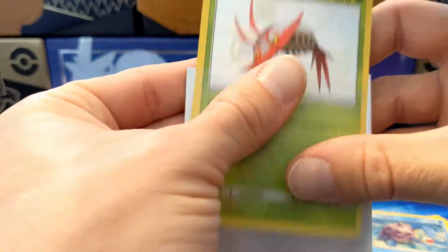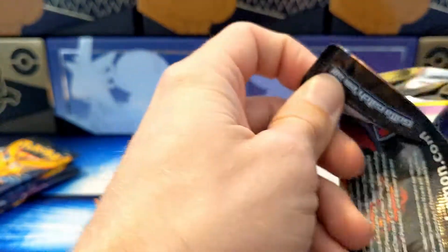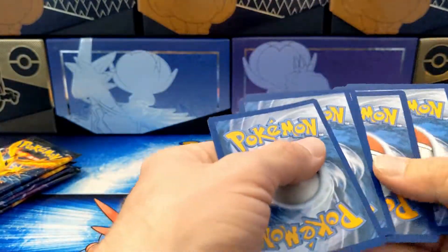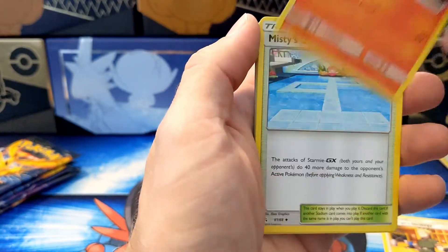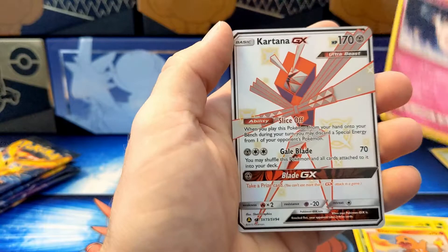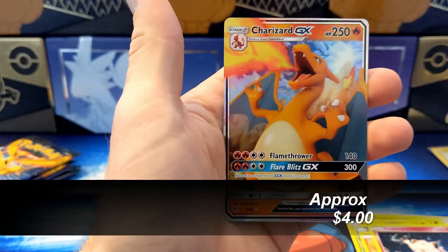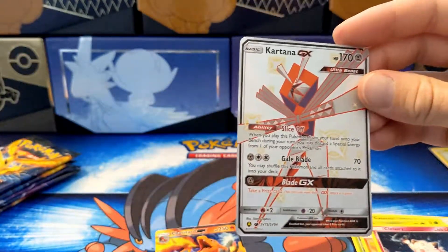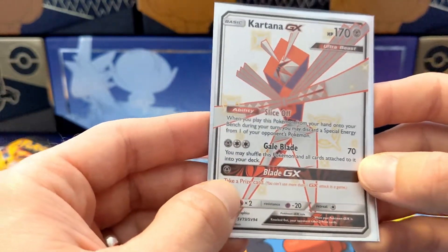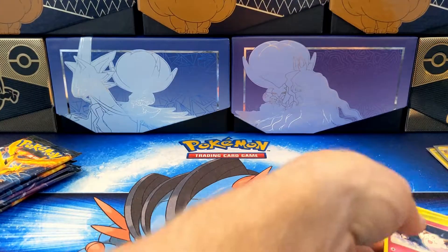Three shinies in four packs — not bad. I heard the pull rate was quite good, and it is proving to me that it is. Fairy Energy. Lieutenant Surge Strategy. Magmar. Misty's Cerulean City Gym. Ekans. Caterpie. Paras. Charmander. Clefairy. Kartana — I was just talking about you. And then we got a Charizard! Oh my God, that's so cool. Look at that. This set is so good. I don't know if I'm just getting lucky, but this is ridiculous. I kind of don't know if I could ever get rid of this. The Charizard has to get its own sleeve as well. Shinies galore.